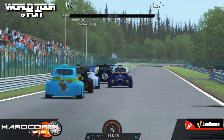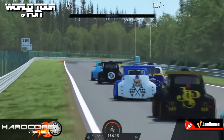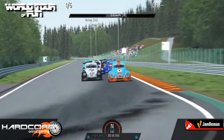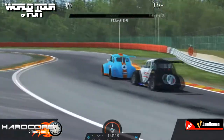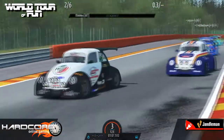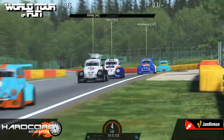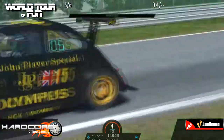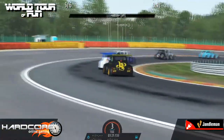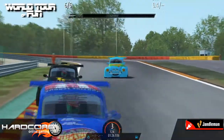I don't know what the aero on these things is like but there's plenty of horns going - it's a horny bunch as they come down here. A bit of a move under brakes here from Blackie, looking to take a look on the inside of Bill. Things go off, it gets the car very very sideways. Rocking the Rothmans livery there, Uli's got the Hot Wheels livery.